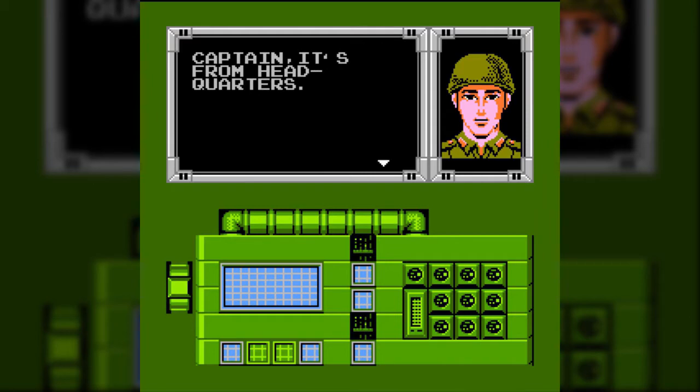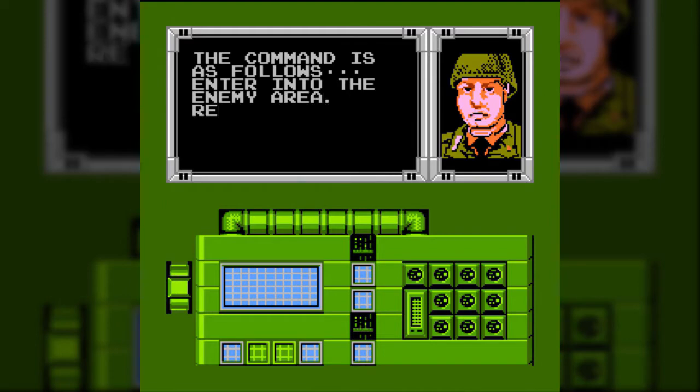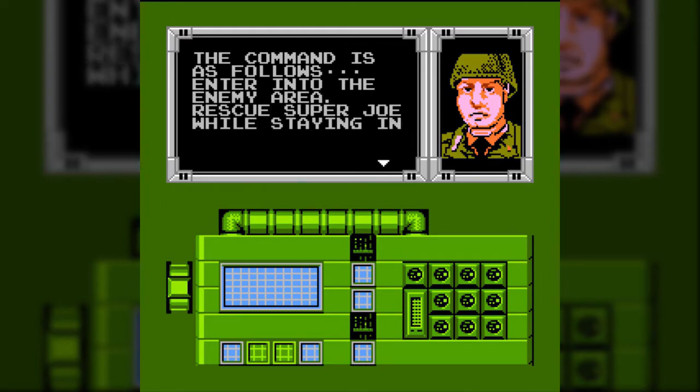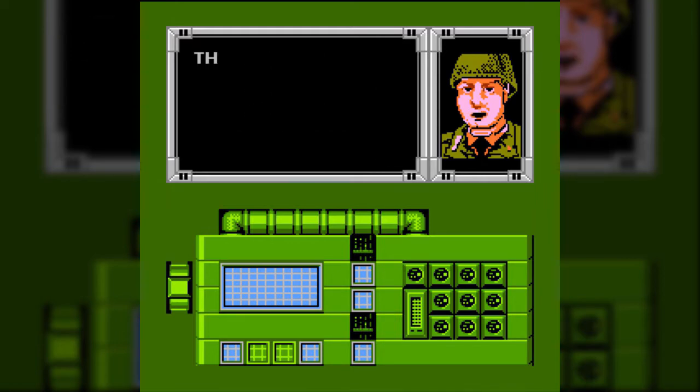Captain, it's from Headquarters. The command is as follows: enter into the enemy area, rescue Super Joe while staying in touch with the agents. There are many agents in Area 1 now. First go see them. We rely on you.